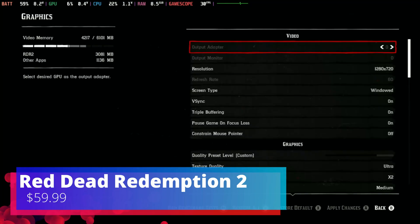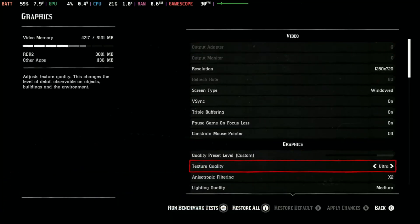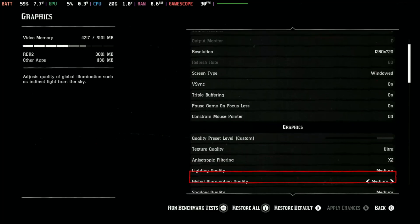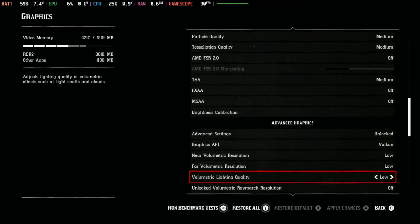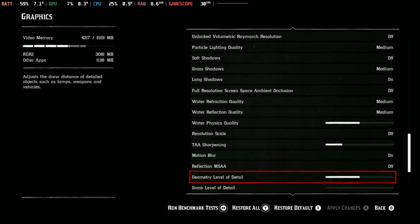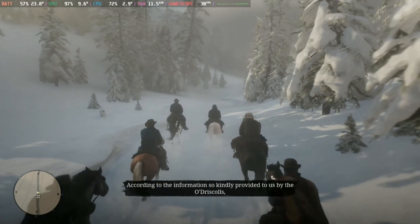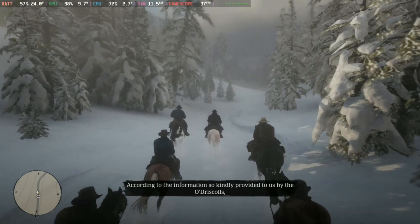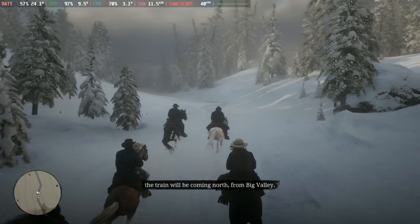Next game on the list is Red Dead Redemption 2. This is a playable game on the Steam Deck. I have V-Sync turned on and the preset set to ultra — but you have to be careful because there are many ultra presets. I chose the one with medium light and quality settings. I locked the Steam Deck at 40 FPS, and with these settings the game does a good job maintaining 40 FPS throughout my playthrough.